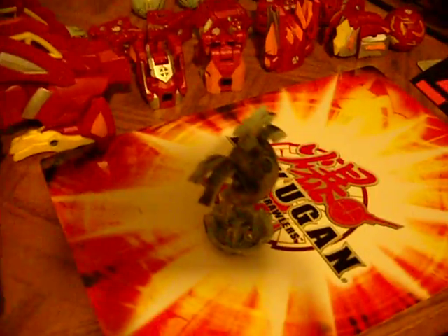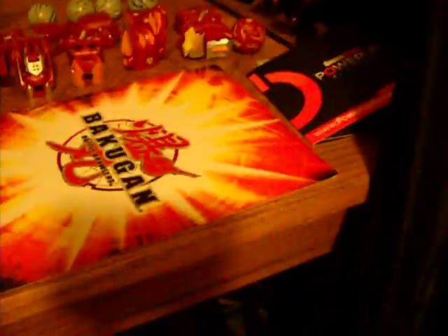We have Baku Kor Alto Brontus. Let's put a separate table here. Then Hayos with 520 Gs. Falconeer with 530 Gs — he's kind of sticky sometimes. Falconeer with 250 Gs. Reaper with 350 Gs — he likes to pop open a lot.